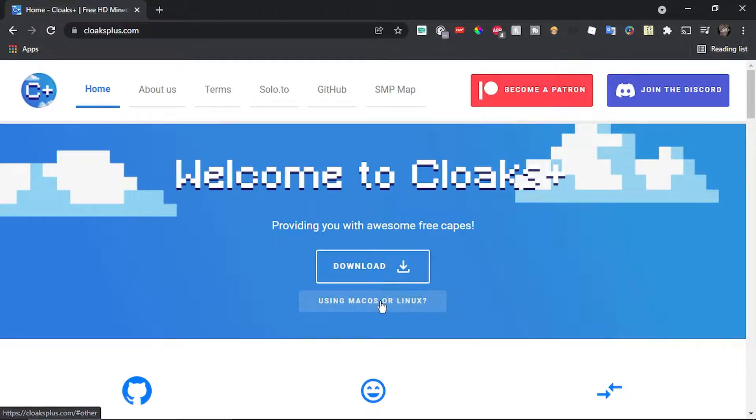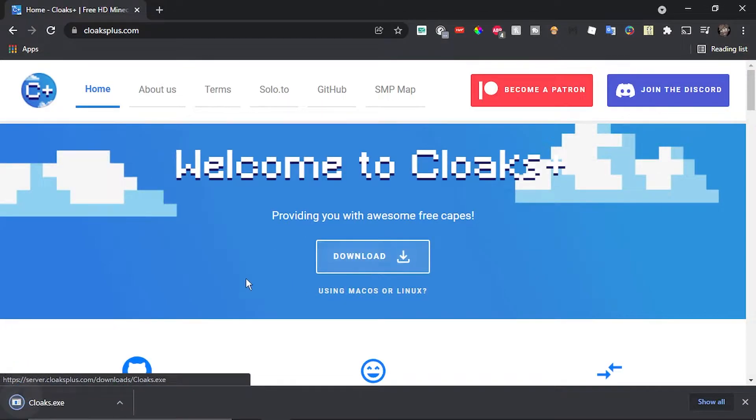First of all, you'll want to go to cloaksplus.com. Once you are there, click the download button. Once it is downloaded, run it. There will be a prompt that comes up — click yes.